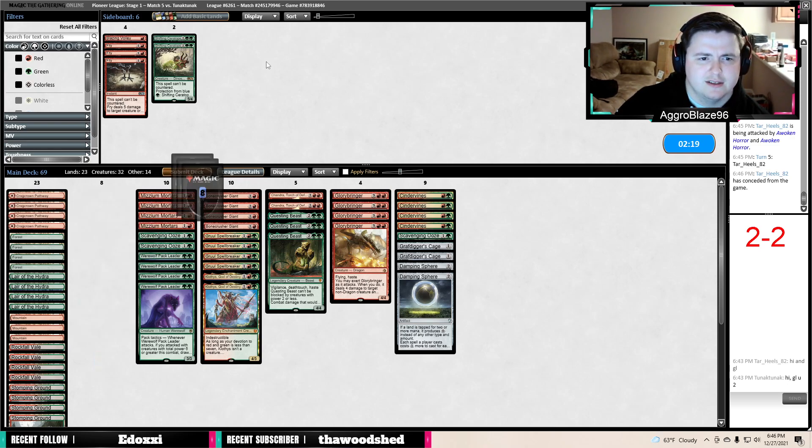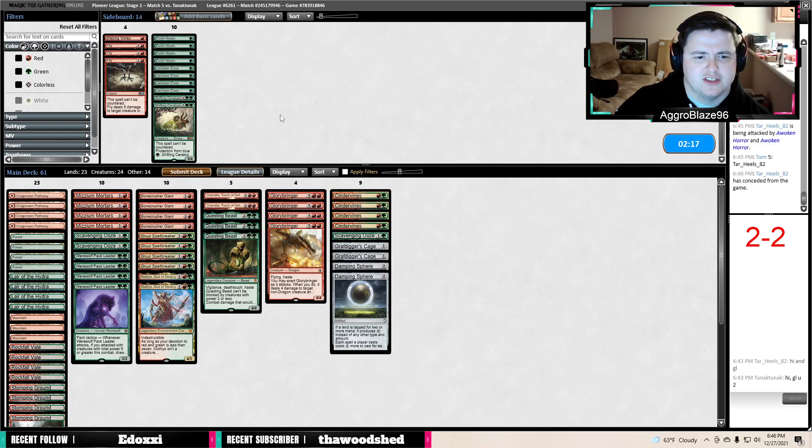Maybe our dorks are just really bad here — maybe this is just what we're doing. They do play a lot of red-based removal. Cloythus and Scavenging Ooze are really good. Chandra's great. Mortars is great. Pack Leader, Glorybringer, Questing Beast — all really good here. We need to have as many aggressive two-drop options as possible. Zinder Vines is really good when you're playing against Burn. Would we rather have it like this? I think that's a lot better.